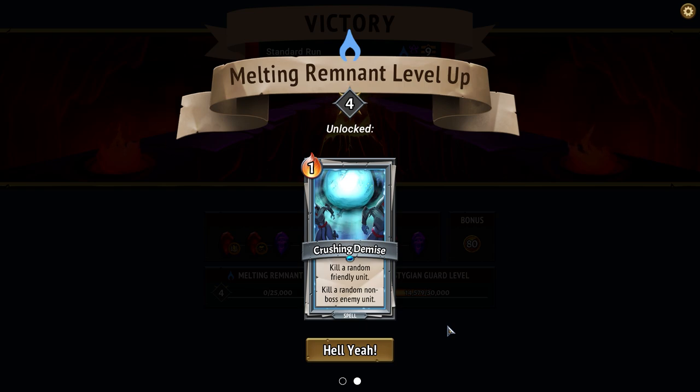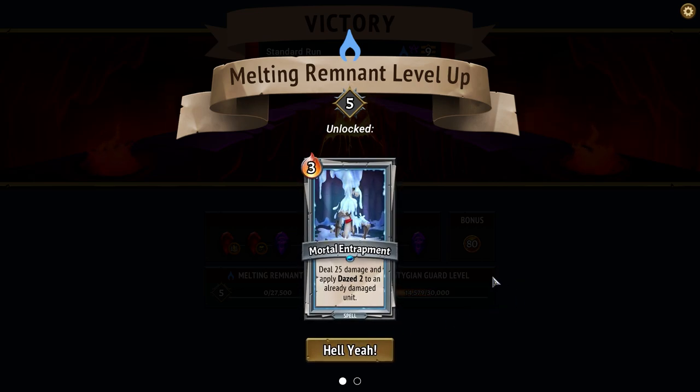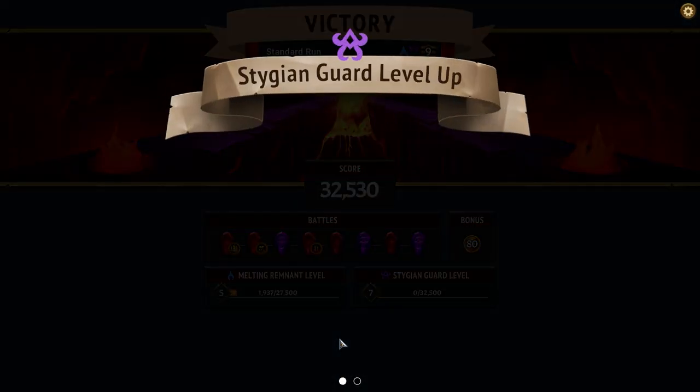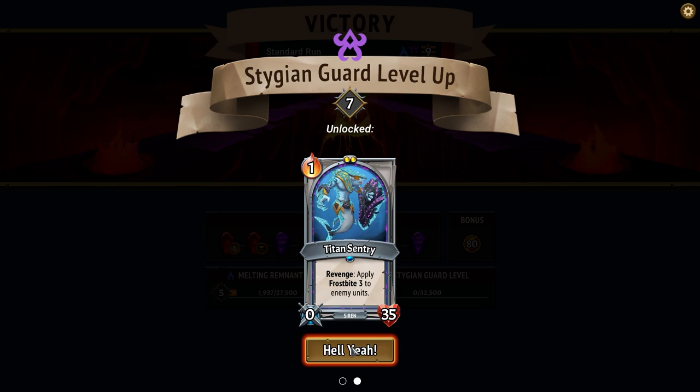Crushing demise — kill a random non-boss enemy unit. I can route myself to it. Let me see remnant level up — mortal entrapment, deal 25 damage and apply daze two to an already damaged unit. Gain five when a tomb unit dies — melting remnant, interesting. A stitching card — I'm leveling them all over the place. I never play without mods and when I do I suck at covenant rank whatever. Deal 20 damage to a random enemy unit three times — I've had it before, it's amazing.